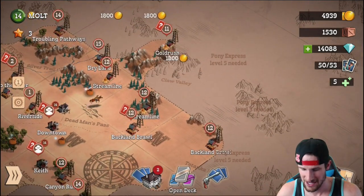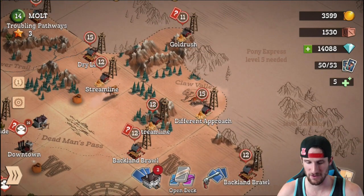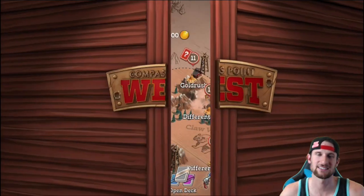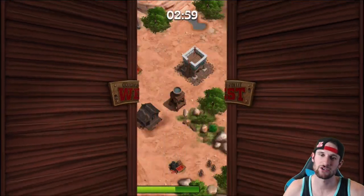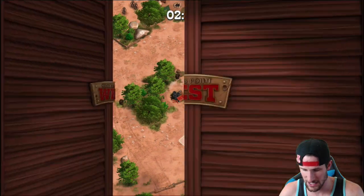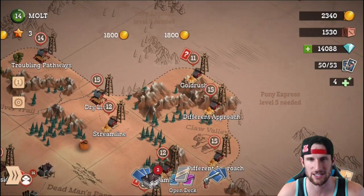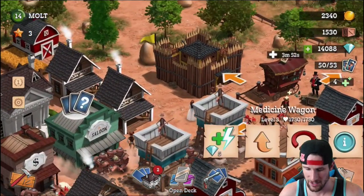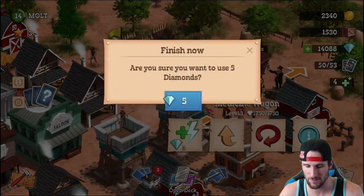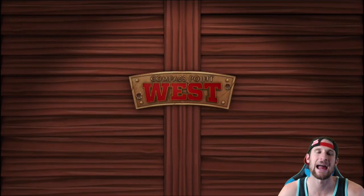With that gold we just got, we can explore a little more using the Pony Express. There's a level 15 right there - oh, here's a level 11, let's attack this. We did lose some troops in that last battle though, and we've only got one left, so we're going to end that battle and go back to heal up our troops. With our medicine wagon you can see all the troops we used - we'll heal them up and then head over to that level 11.